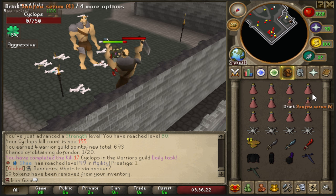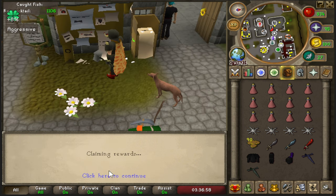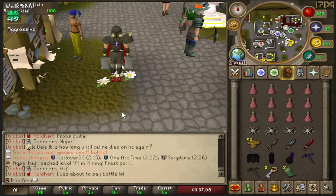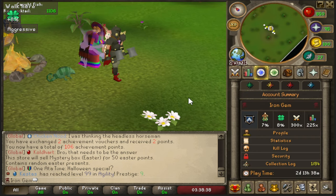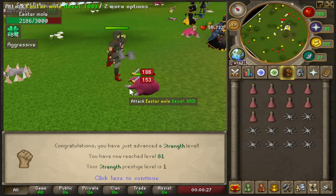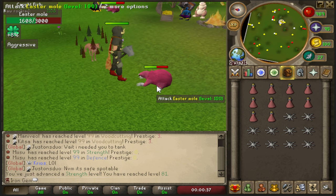I'm skipping the barrows runs — I don't need the extra 2 AP. I'll just wait for the Easter event. Teleporting there now to check it out. The Easter Bunny says the mystery box contains random Easter presents, probably cosmetics and such. The event is now active and there are Easter moles here to kill — I'll hand the drops into the bunny afterwards.